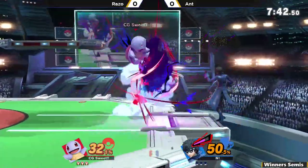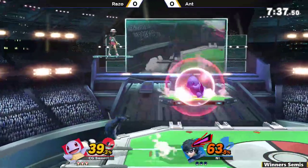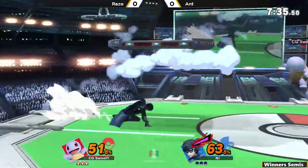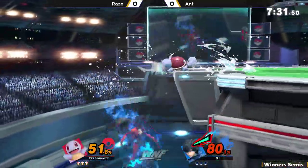Starting off on Pokemon Stadium. A lot of Sweet Teas can start off with Squirtle, go with those really smart first combos. And probably around this percent he's going to switch to Ivysaur, trying to get that...